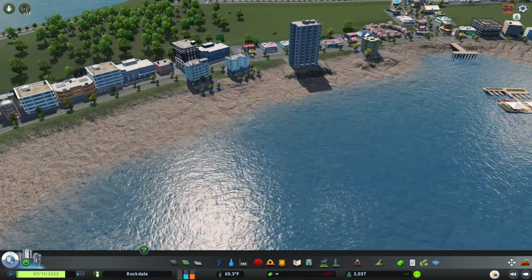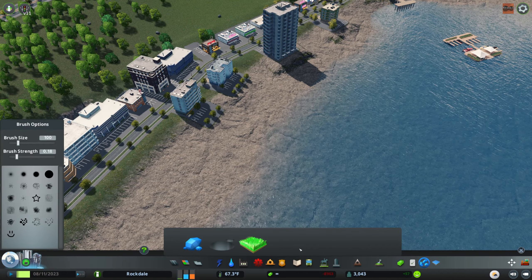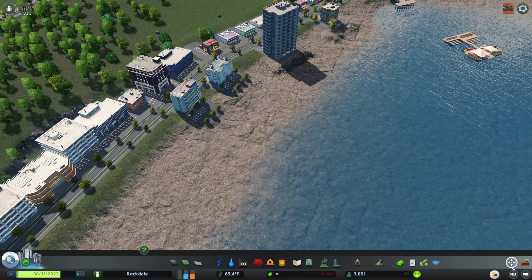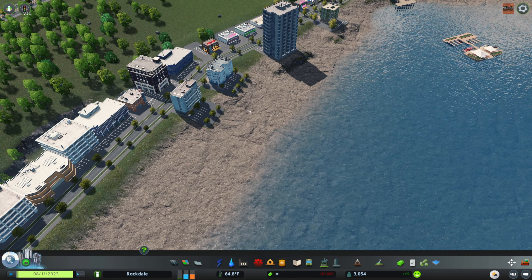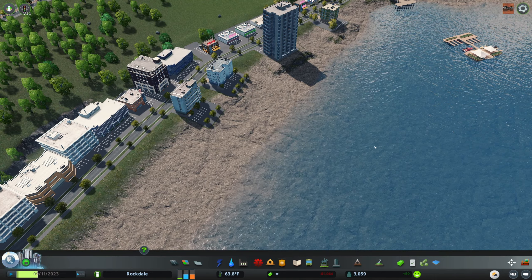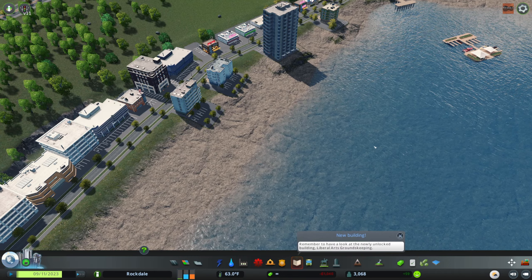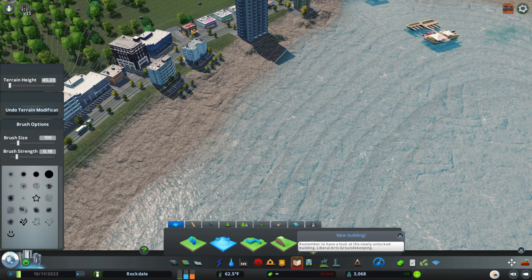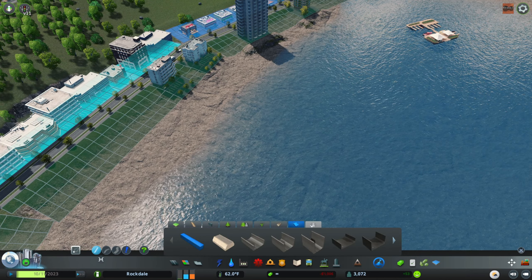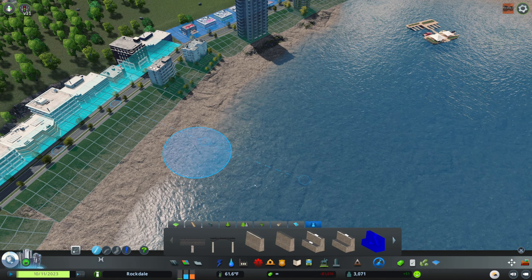Whoa, nice - we got some skyscrapers going in here. I thought I had that painting tool, I don't have it. I want to paint this like an actual sand color. I have to add that to my list also - paint tool. I don't think this has it. These are cool - seawall.